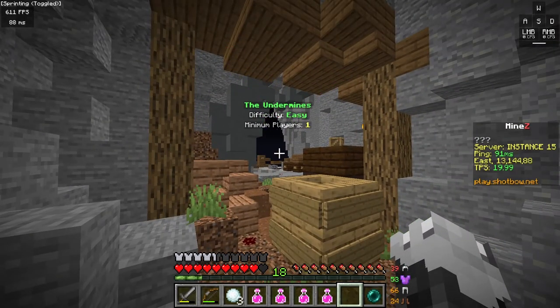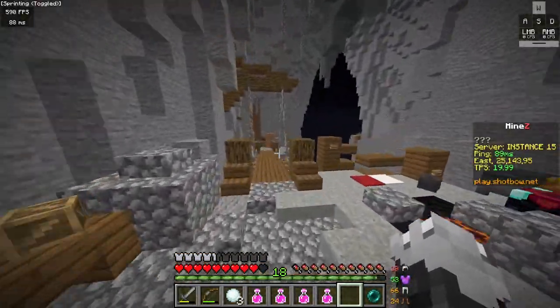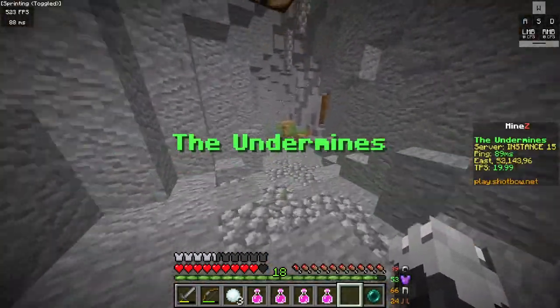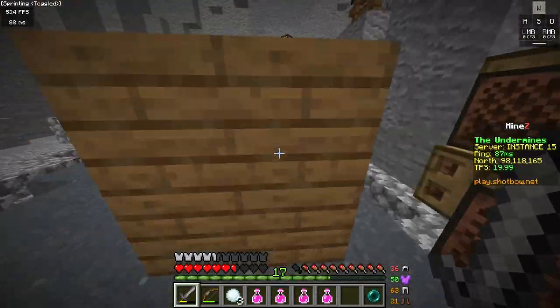And as you'll see, this is almost a dungeon within a dungeon — we have the Undermines. This is going to be a little bit more difficult than the above dungeon, but it's not that bad. For this part, we've seen this before — you're just going to want to push the blocks into place so you can parkour up them.